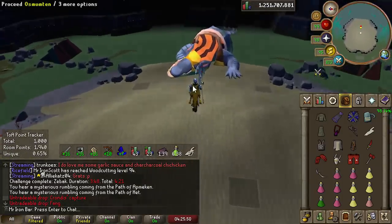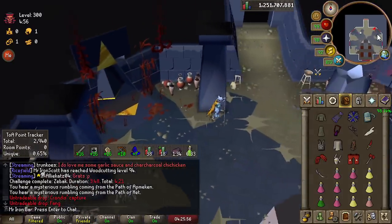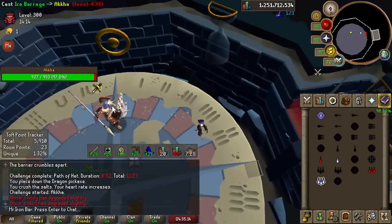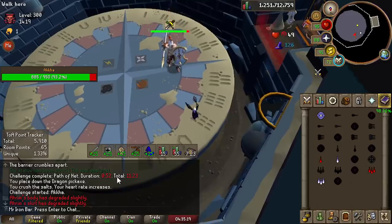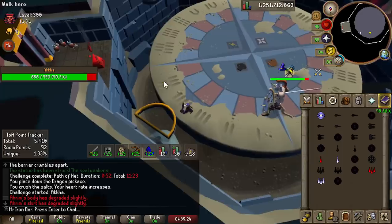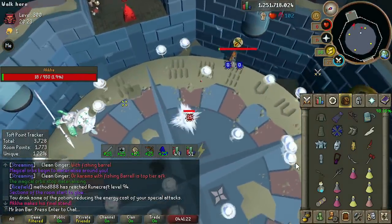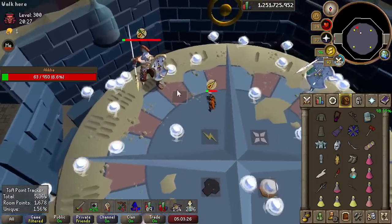Crystal bow is actually pretty good even on expert mode as long as you have the armor — we managed to do the fight in under four minutes. However, the sub-tier 75 mage setup is quite abysmal. You can fire surge with total fire which is better, but you have no ancients which makes the monkey room more annoying. At Akka I just splashed so much — definitely a sign of trouble.